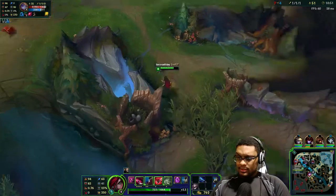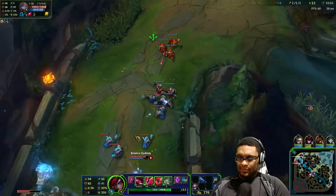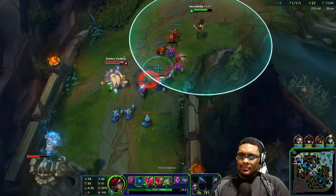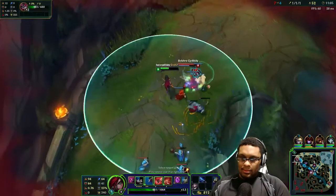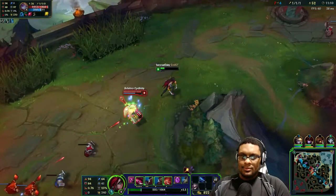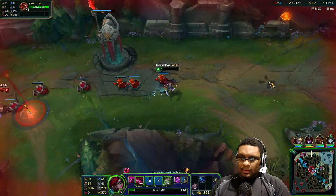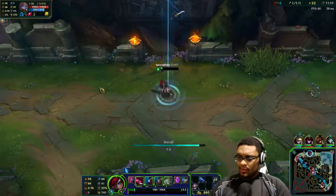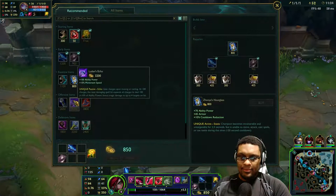800 gold almost - sweet. I've got teleport too, so as long as the bot tower doesn't die first I can get the gold. She doesn't have boots... oh she does have boots okay. Back up - all that damage for no reason. I'm gonna teleport - I can use my Zhonya's now and go straight into a Lunas Echo after this.